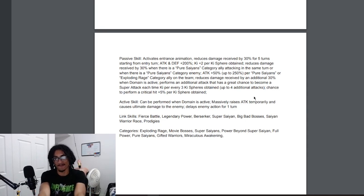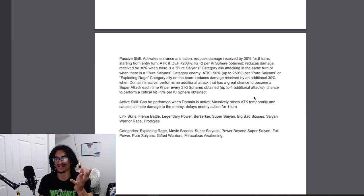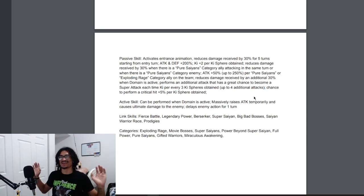Correct me if I'm wrong, Sam, but that's the only thing I'd probably change — let him rainbow orb change with that 30% damage reduction and having a Pure Saiyans category ally attack the same turn. Maybe also give him a passive-to-super-attack attack buff, like 100% attack on performing a super. Actually, what if he gets 20% damage reduction before he attacks? Combined with his 30% damage reduction when having a Pure Saiyans category ally, that's up to 50%, plus the 30% for five turns — so 80% damage reduction before he attacks, knocking back down to 60% after.